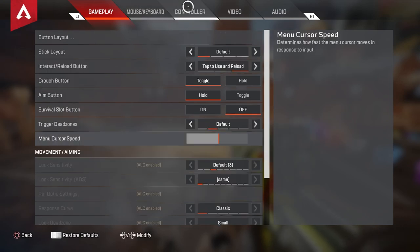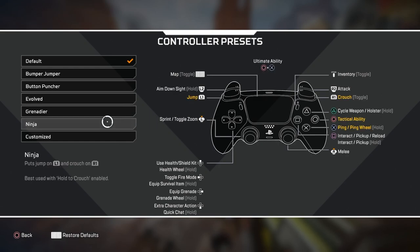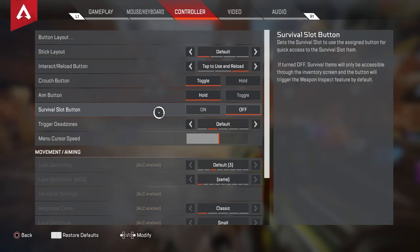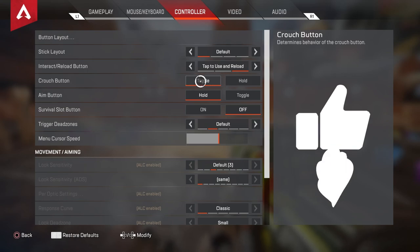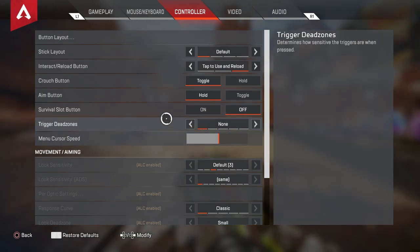We're going to skip over mouse and keyboard — we're doing controller ALC settings today. Button layout I have as default. Depending on whether you panic punch and hit your R3 or whatever, you might want to customize it. I have back paddles on my controller — I just use two for sliding and jumping. The interact/reload button is tap to reload. Crouch button I have on Toggle; some people like Hold — this is really up to you.